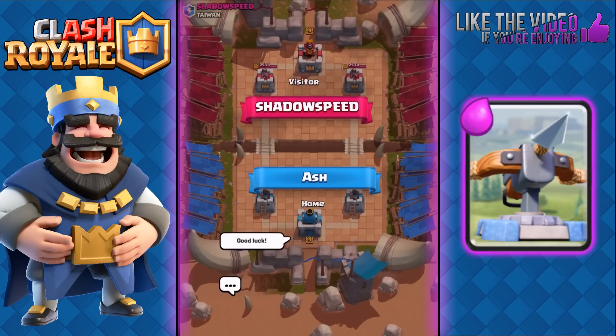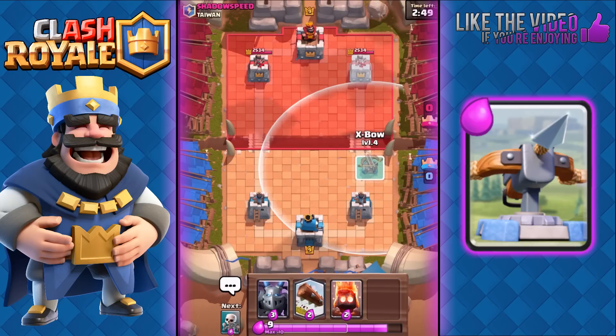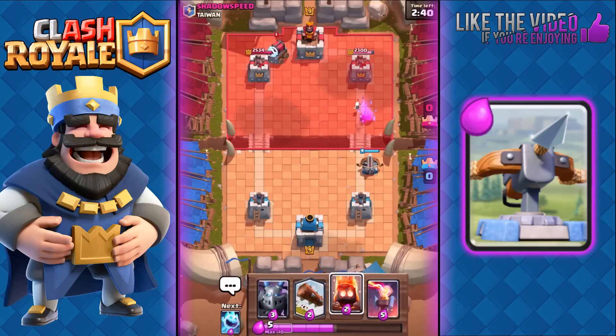Next battle against Shadow Speed. We have Mega Minion, Log, Fire Spirits, and Expo. We're gonna start with our Expo here — and this is where the one-Elixir Skeletons come in very handy. I can place them right in front to distract everything safely and have my Expo lock onto his tower. He has a Sparky on the left and used the Log on the Expo — really not what you want to do against an Expo.